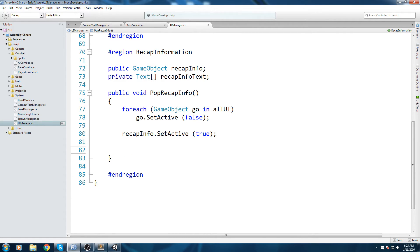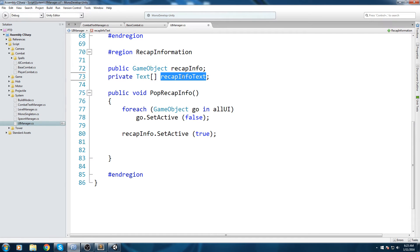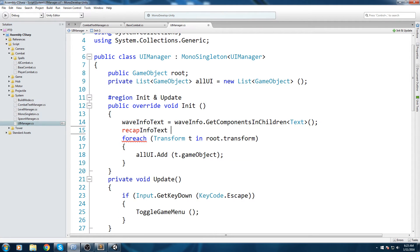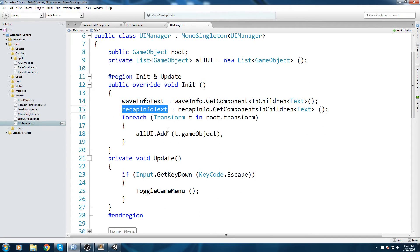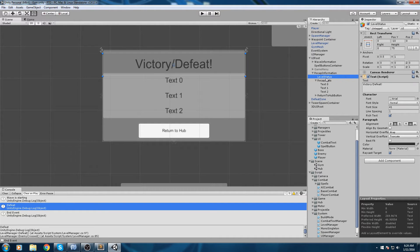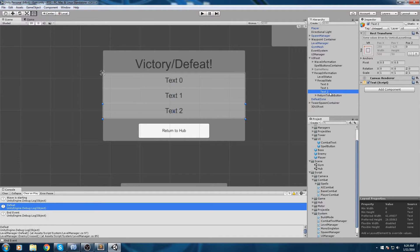Now our panel is visible but the values inside aren't modified yet. The recap info text array holds all the text elements. We assign it in the initialize function, just like we did with wave info text. So recap info text equals recap info dot GetComponentsInChildren, getting the Text component. This returns every Text component in every child of recap information — level status, text 0, text 1, and text 2.